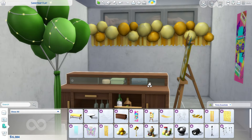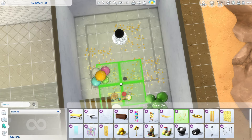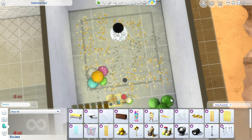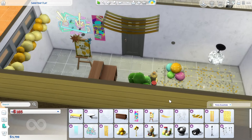We're just working on our garage area. This is going to be our party space and I did end up having to make it just a little bit bigger because it was kind of tight and I wasn't sure if your sims would be able to get in here and party. Right now I'm just placing down a bunch of the decorations from the pack because there's so many, and also so little at the same time, that I didn't want to miss any.